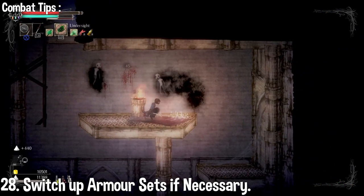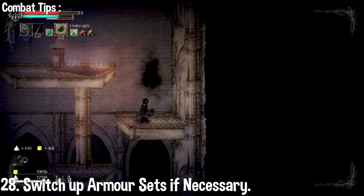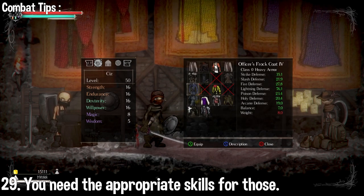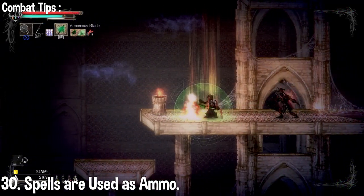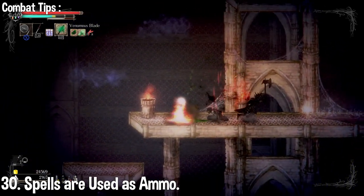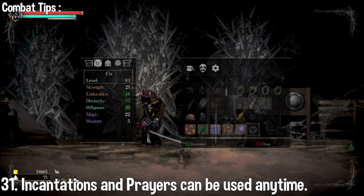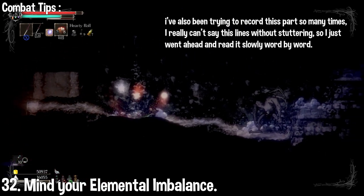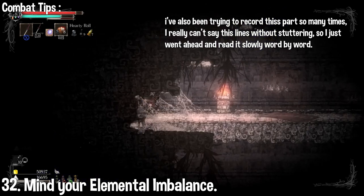Each set of armor has its own elemental and physical resistance, and since each zone of the map has different types of enemies, it may be a good idea to switch armor sets if necessary. If an item has a red X on it, then you can't use that item — this usually happens because the player character does not have the minimum requirement to use that weapon or armor. Spells are used as ammo and will not run out. To use a spell, you must equip a staff or wand, and the preferred spell must be placed on your ammo slot. Incantations and prayers are slotted below the item slot bar and can be used any time, even without a staff or wand.